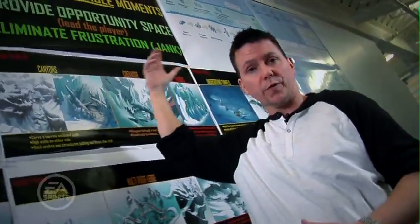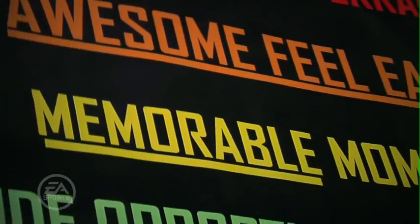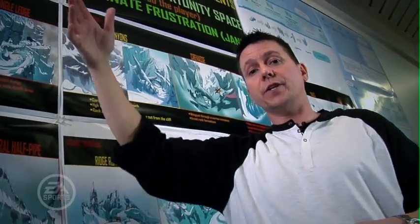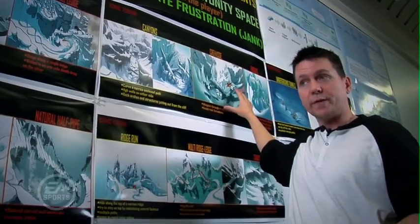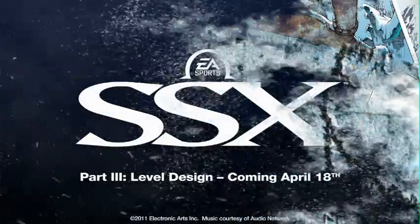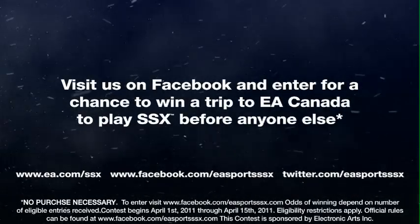Everything in gameplay starts with our brief. We want to sell iconic terrain. We want to make awesome easy. We need to provide memorable moments for the player. We need to turn the world into an opportunity space where you can go anywhere and ride everything, and obviously we want to eliminate frustration. These levels and worlds become the building blocks that in the next video, you're going to see Dave Taylor, our art director and producer of Worlds, explain how we take these white box terrains and build them into different regions around the world, adding thematic elements that create the end experience you'd expect in an SSX level. We'll see you next time.